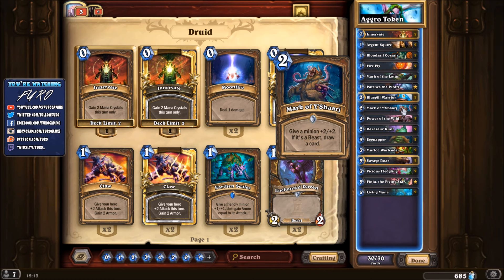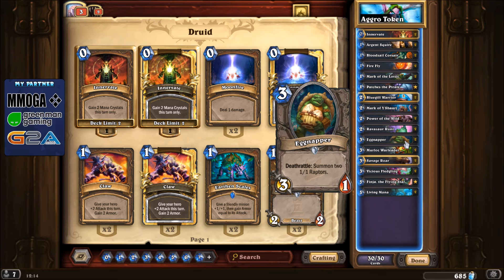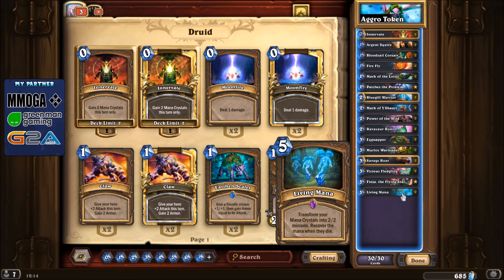You'll get a two-mana unit with Adapt — for example Windfury, or plus one plus one making it a 3/3. That's really good, plus it is a beast, so you can use the Mark of Y'Shaarj to give it plus two plus two and draw another card. Another nice side effect. Another new card is the Eggnapper, a three-mana 3/1 with a Deathrattle that summons two 1/1 Raptors, which are also beasts, so you can use a Mark on those as well.